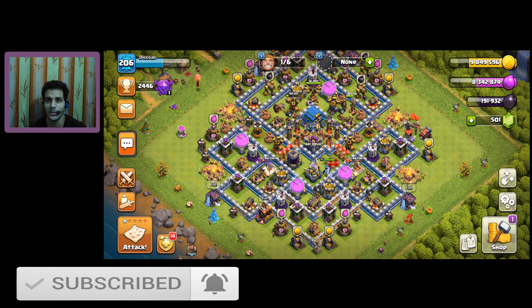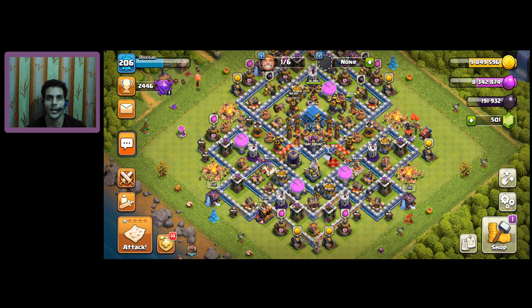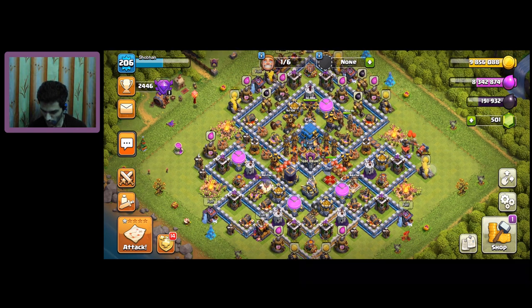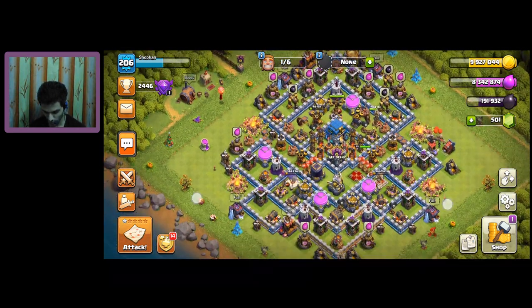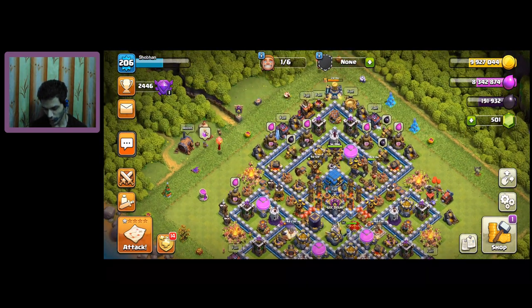If you don't know how to get a free gold pass, you can click on the 'I' button on the top right corner of your screen. So friends, let's get started. Let's see why we want to use our dark elixir for wall upgrades.